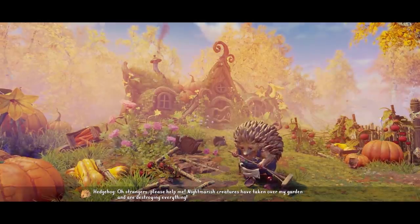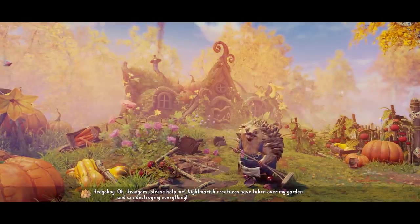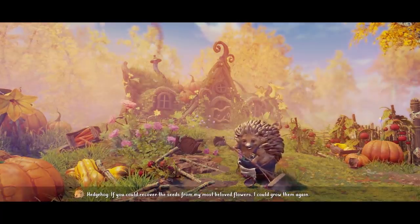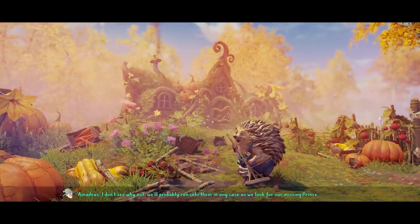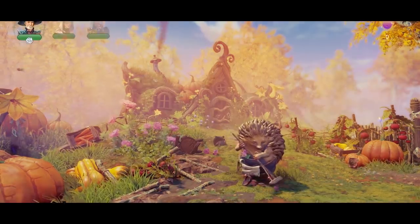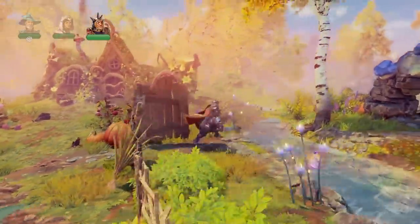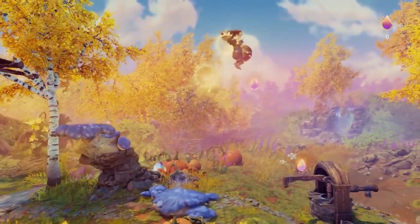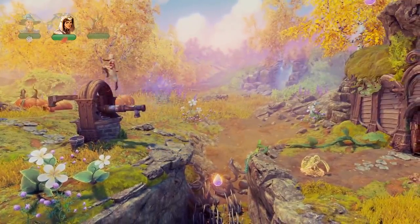A character says: 'Strangers, please help me. Nightmarish creatures have taken over my garden and are destroying everything. If you could recover the seeds from my most beloved flowers, I could grow them again.' We respond: 'We'll probably run into them in any case as we look for our missing prince.' So here we met the hedgehog who's been troubled by the nightmare. We're going to help him out with a bit of garden work by finding his lost flower seeds. A lot of times in Trine we meet these friendly creatures and help them out.